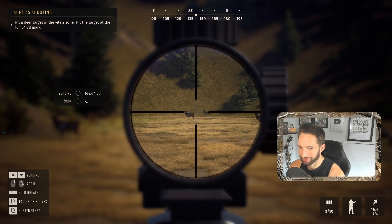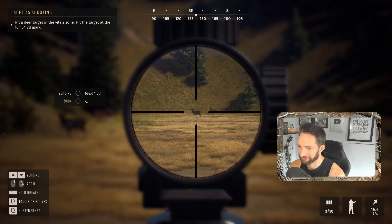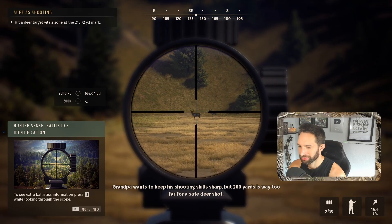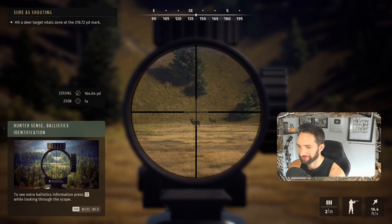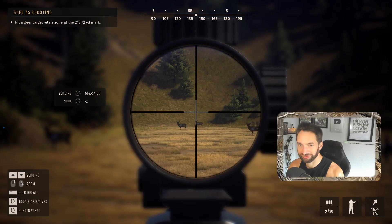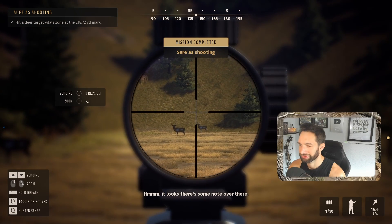All right, we're going for a 160-yard shot. Remember: shift equals hold breath. Whoa, 200 yards is too far. I think we hit good — that looked perfect to me. If we're zeroed in for 160 it should have been perfect. Now it's saying to go for a 218-yard shot, so let's zero for 218 and take a shot. That shot was money! I am absolutely in love with this game — everything about it so far is just so impressive to me.